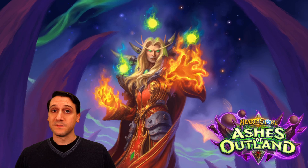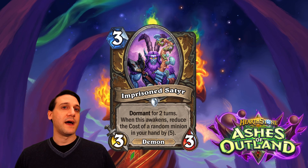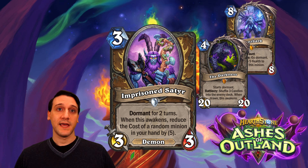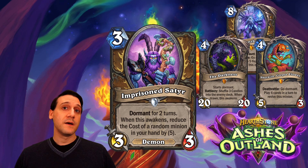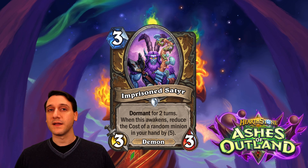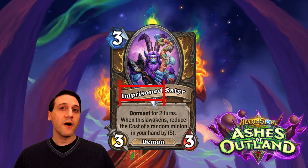The other keyword for this expansion is Dormant. It wasn't a keyword until now, but we've seen its effect before with cards like Lucent Bark, The Darkness, and Sherazin Corpse Flower. It's also shown up in a few tavern brawls and adventures. Dormant means the minion takes up space on the board, but it is inactive and can't be targeted until some condition that will awaken it is fulfilled. This expansion, it looks as though we'll see quite a few minions with 'Imprisoned' in their name — they all start as Dormant for two turns, then do something powerful when they awaken. Poor tempo, but worth experimenting with.